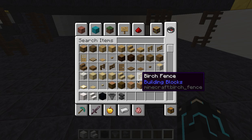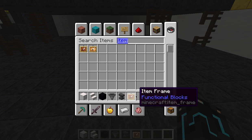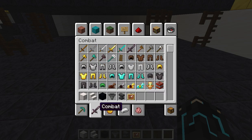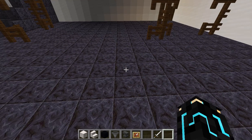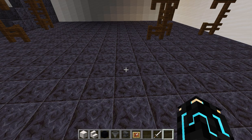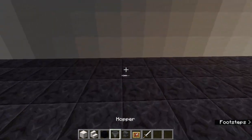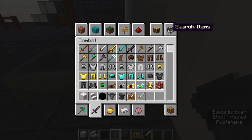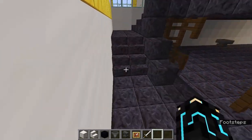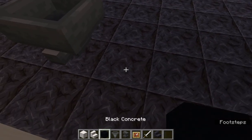You'll also need item frames — and for those I'd use an iron sword for the headlights. For the back, put a support block wherever. And I also forgot to tell you guys to get polished black stone stairs.